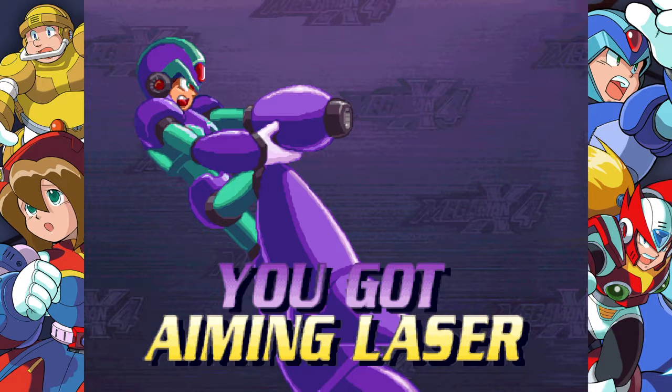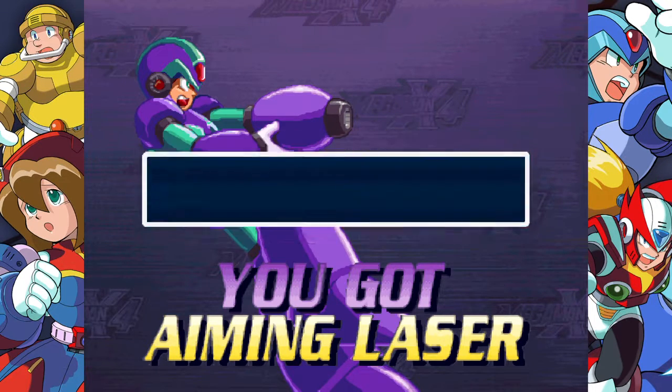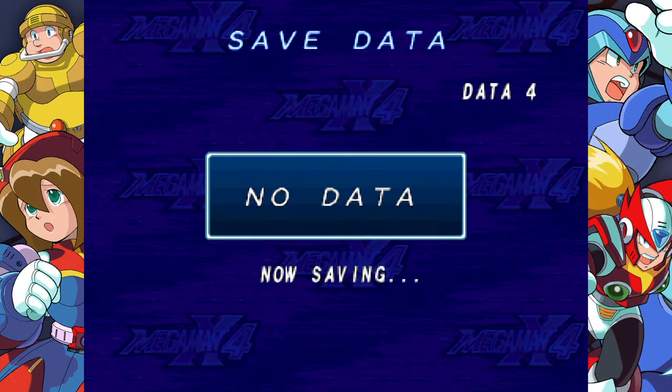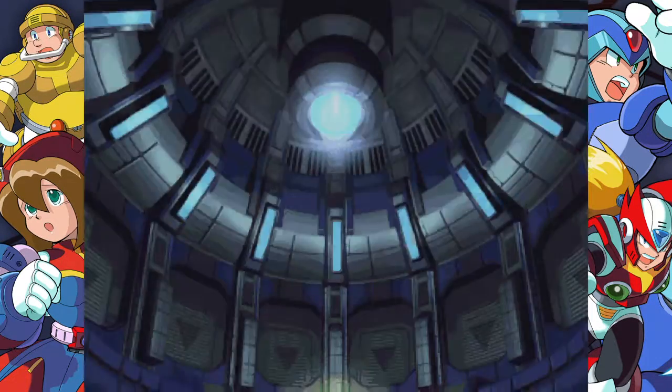You got Aiming Laser. Move the cursor to lock on enemies and attack them with the Aiming Laser. I think I have enough time — I'm gonna save in the forward slot just to be careful. I think I have enough time to take out this special boss right here.